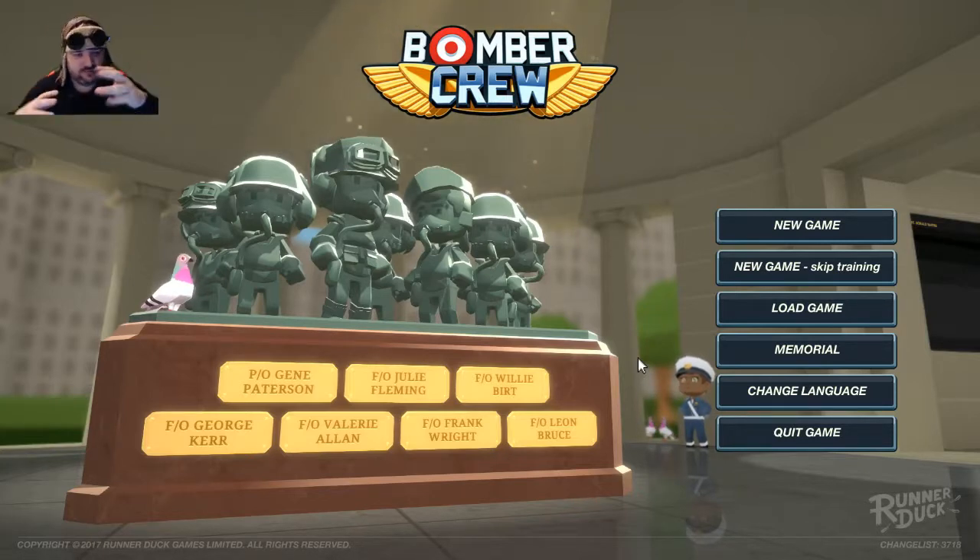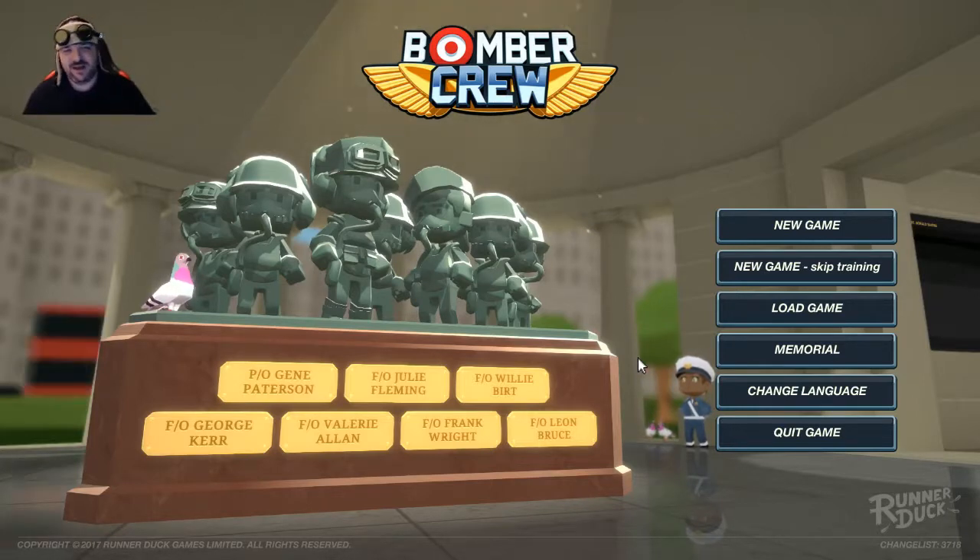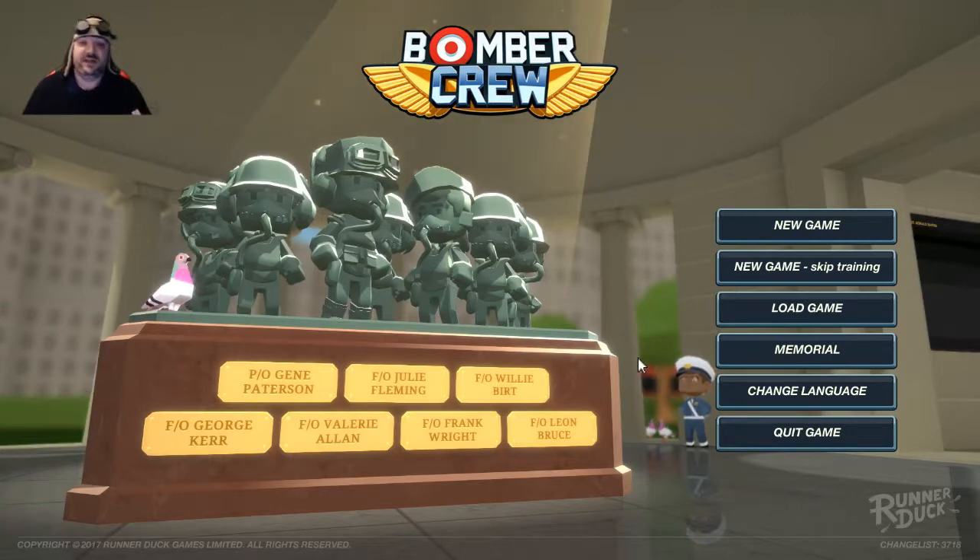The idea is you have all the crew and you tell them what to do during the flight. You have to drop bombs, shoot down aces, and all sorts of stuff. I've had a bit of a play with it and I've got to say, I love it. It can get really frantic really quickly. You can hit a button that slows down time — that's a feature that's been added just recently. You build up your plane, upgrade it, upgrade your crew's stuff, and eventually you finish the campaign. I haven't finished the campaign yet.